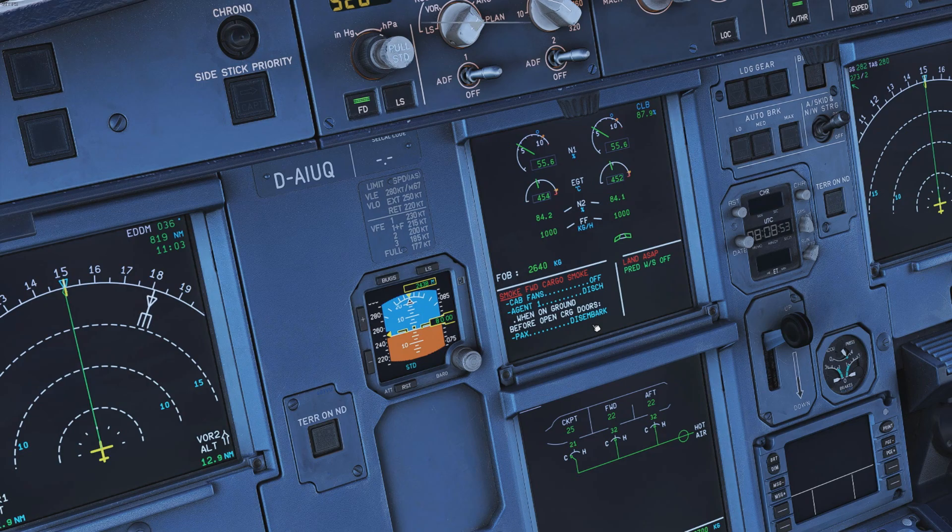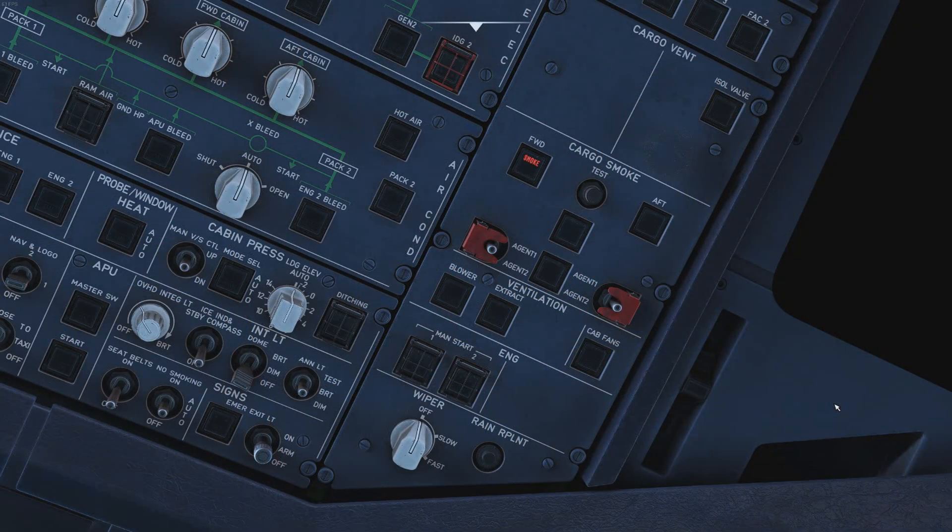The procedure also states: when on the ground, before opening cargo doors, switch packs off and disembark passengers. As I mentioned, do not open the cargo doors until everyone has left the aircraft, because once you open the doors and oxygen floods back in, there is a real possibility the fire restarts.